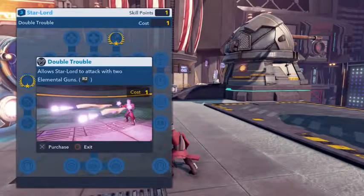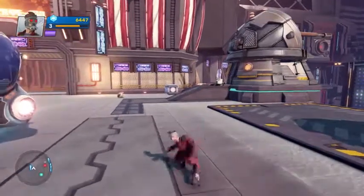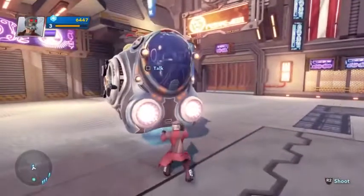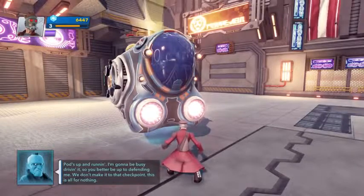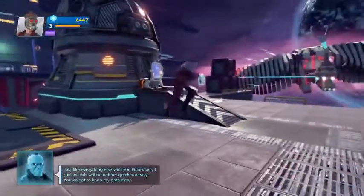Double trouble - two guns. He has a gun as well. Him and Gamora - he can punch and then he's also got laser blasters. 'I'm gonna be busy driving it, so you better be up to defending me. We don't make it to that checkpoint, this is all for nothing.' Just like everything else with you Guardians, I can see this will be neither quick nor easy. You've got to keep my path clear.